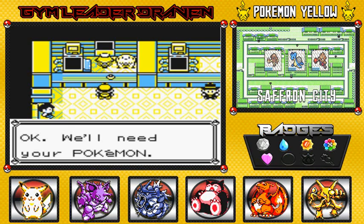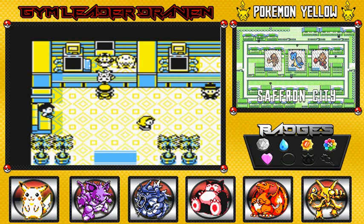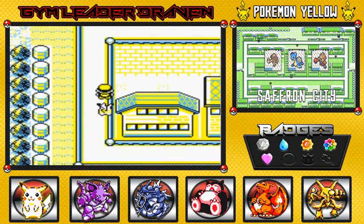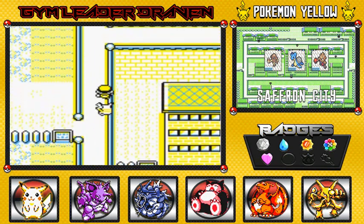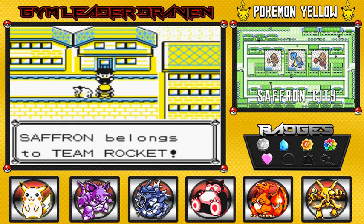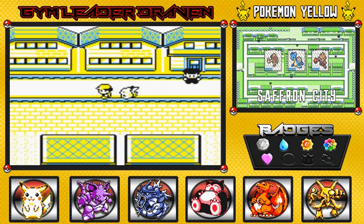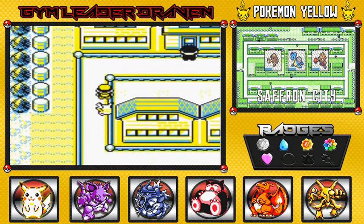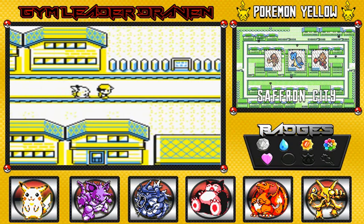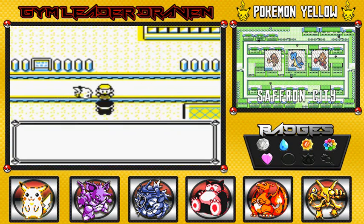After healing at the Pokemon Center, we're officially set up in Saffron City. We're done with everything here except for Silph Co. There's another place we can't access yet — this guy says 'Silph Co. belongs to Team Rocket, Team Rocket has invaded Silph Co.' That is the main place we have to go to. Another NPC says 'Boss says he'll take this town.' We can't do anything until we complete Silph Co.